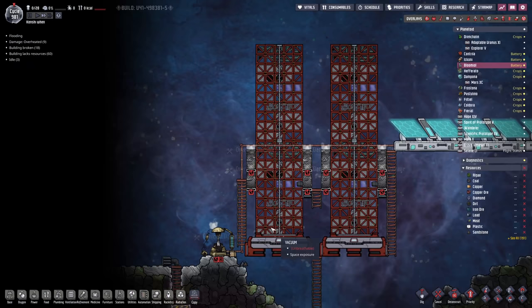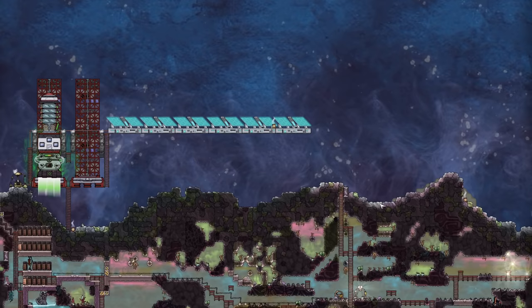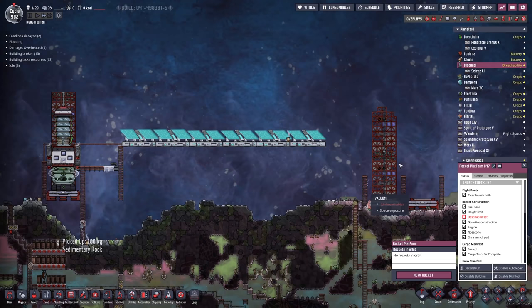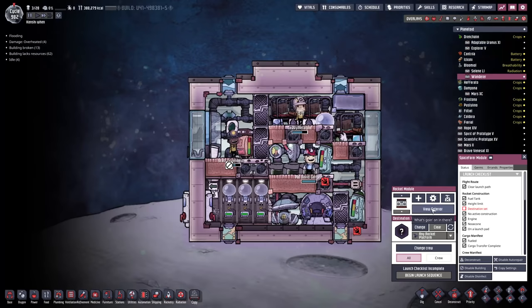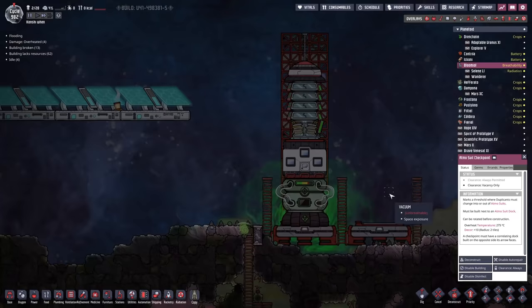We are landing over here at our old landing spot where we had some pneumatic doors set up to control the flow of duplicants. However, we're not going to stay here - we want to do most of our work over this side, so I think we're going to move a landing pad over here. We'll get this crew to start making landing pads on this side, and then we'll have the second rocket land over there. This should cut down on our commute. We'll put the doors to clearance vacancy only. We keep having to reset this because we destroy the atmosphere checkpoints every time we go home - it's not perfect, but it works.